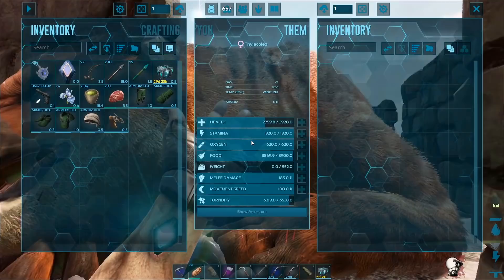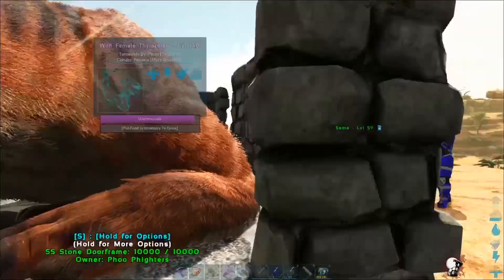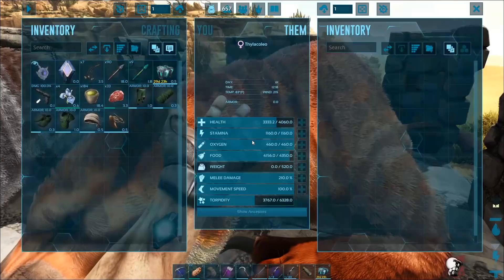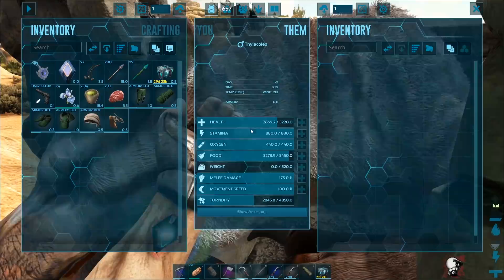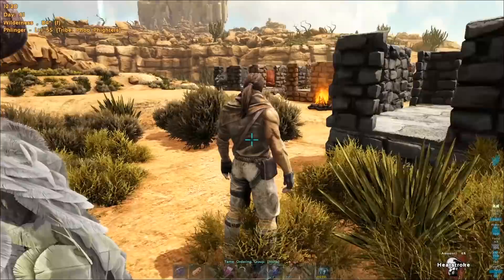I'm going to take a look at its stats. Melee damage is really low, but stamina and health is pretty dang high, pre-tame. This one — health is really good and melee damage is pretty high too. 145. Health is good — 4,700. All right, here's the 135. The 135's looking sharp. For a 100, that health isn't horrendous — actually pretty good. We probably need some narcotics. I've got some of those on my argent.